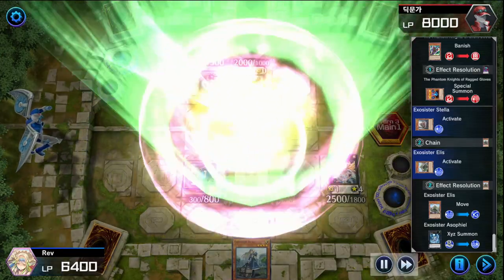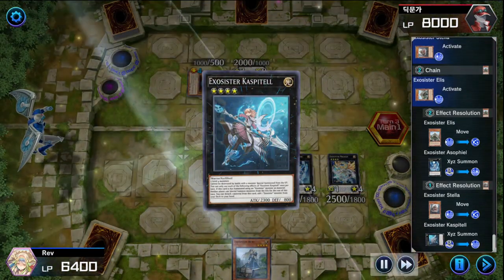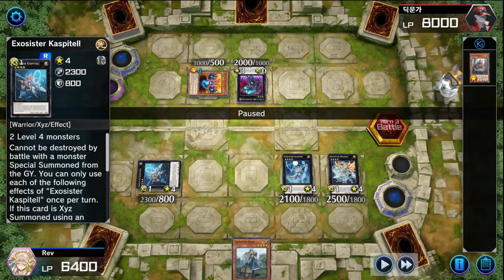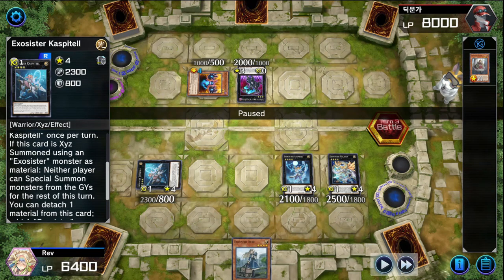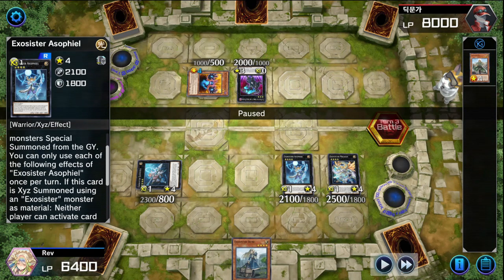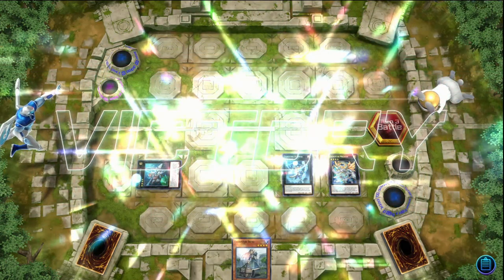I go into Casspatel and Selfail. So I have Casspatel on the field. Why did I put Casspatel in defense - was I scared of something? Either way I popped their effects. He tried to attack and it didn't work. Exosister Casspatel's effect: if this card is XYZ summoned using an Exosister monster as material, neither player can special summon monsters from the graveyard for the rest of the turn. Casspatel also cannot be destroyed by battle with a monster special summoned from the graveyard. They realized that and surrendered.